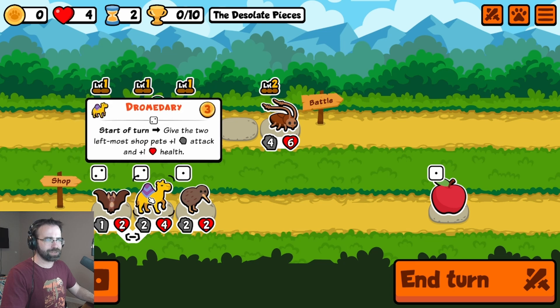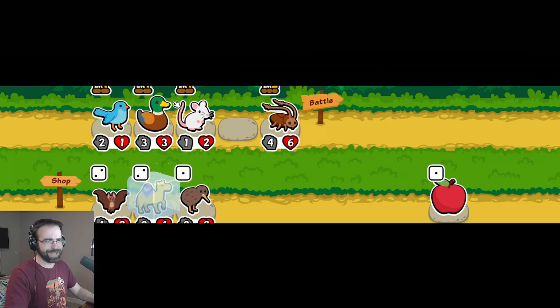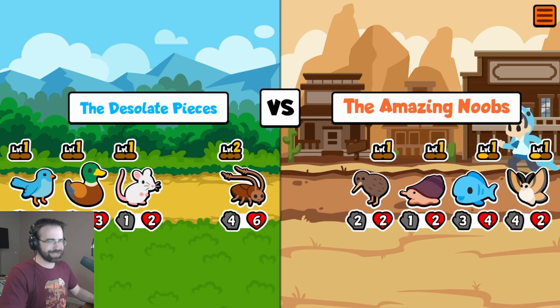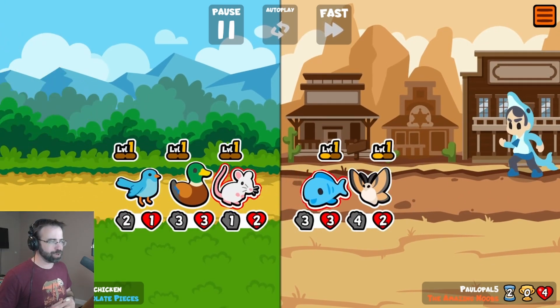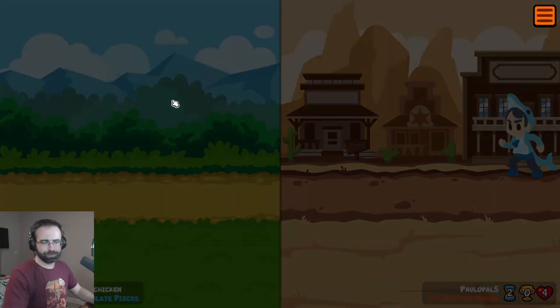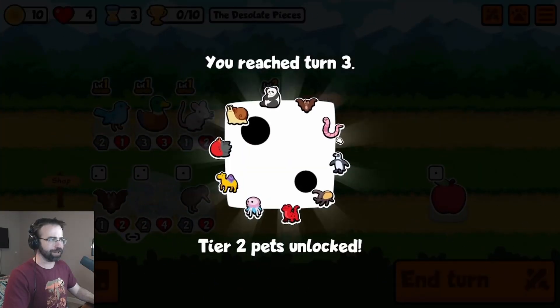Now we've unlocked other things we could try to use — start of the battle, make people weak, or start of turn, give the leftmost shop pets a little bit of extra. That might be useful, we freeze it for the next turn. We're running kind of an accidental team. I got a super roach and my super roach did an insane amount of damage, but somehow this moth was kind of incredible for them. They're lucky I blundered — they get a draw out of that.